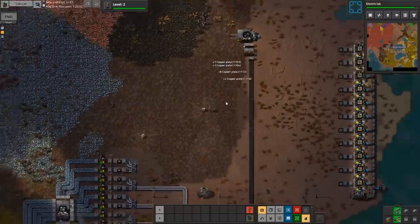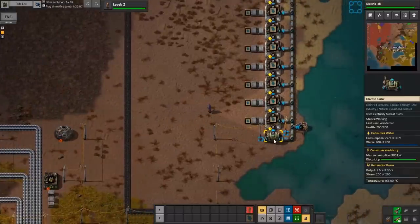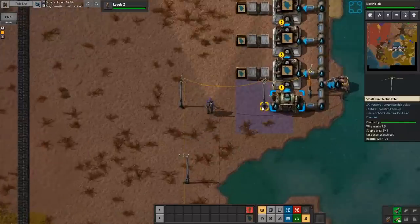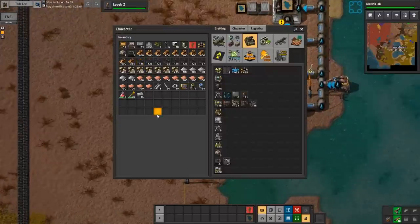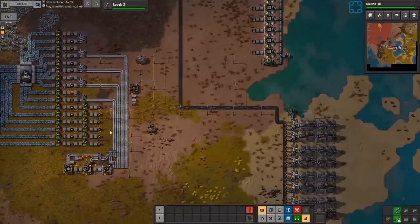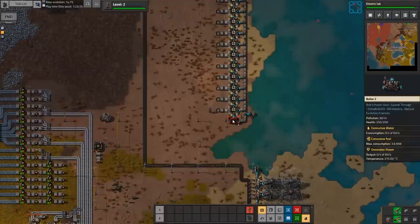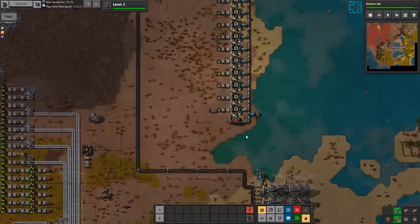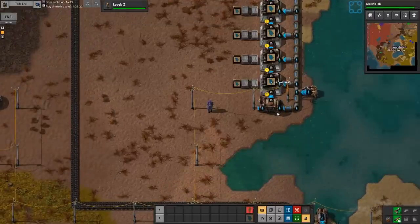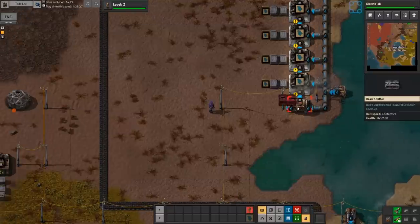You've deposited a whole bunch of junk into my inventory again - I don't know if I appreciate it. You don't even feel guilty about it. I've got some belt production up and running - it's nothing special, but it's here. We got some belt production and motor production too.